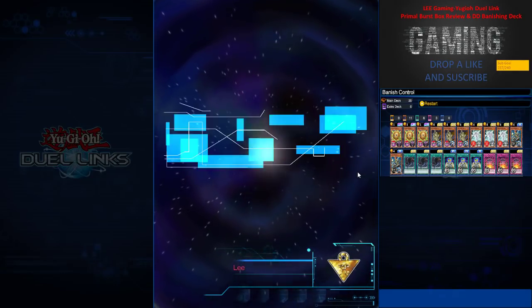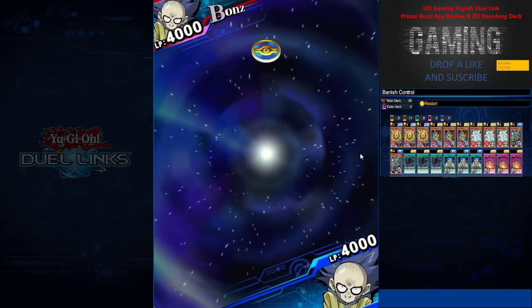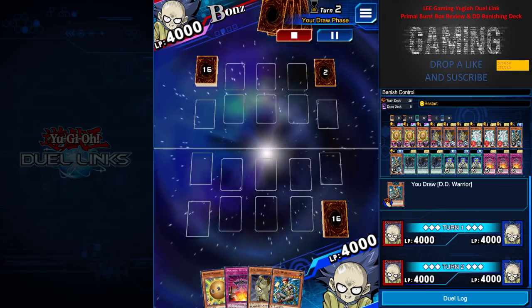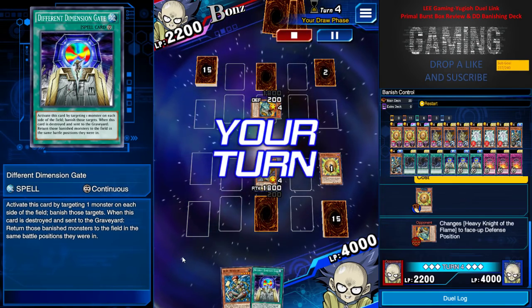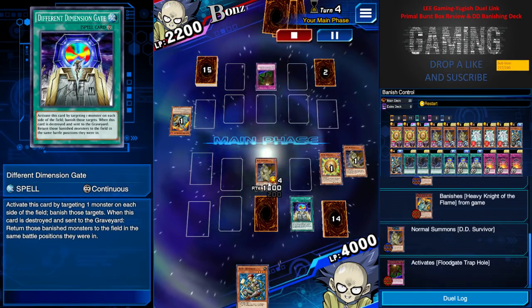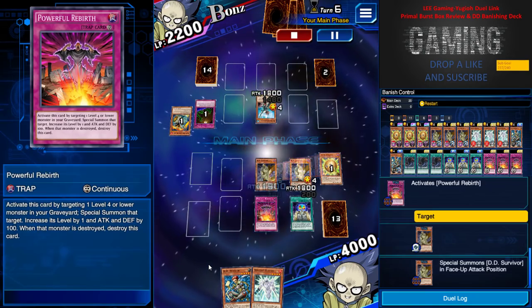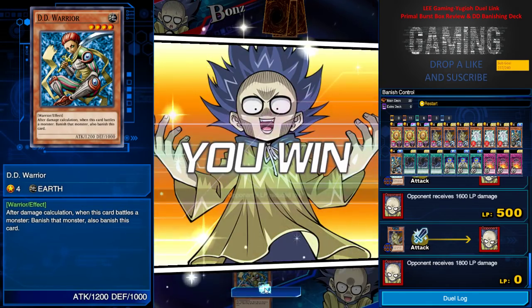Feel free to leave comments down below on any other decks you'd like me to show. Next, Bonds versus Bonds — is it gonna be a mirror match? I doubt it. I restarted because I had too many monsters. I prefer this hand with more DD Survivor. DD Survivor attacked first, he tried to switch at me. I bowled out his card, used Different Dimension Gate to banish both for an empty field. Frog came back but it's okay — no biggie. DD Survivor came back at end phase. He kept trying to destroy DD Survivor, but I had Powerful Rebirth. He had no backrow, so it was an easy knockout — easy peasy.